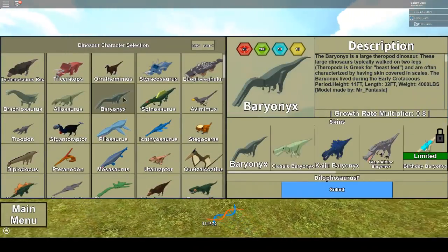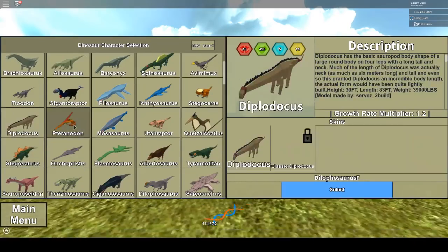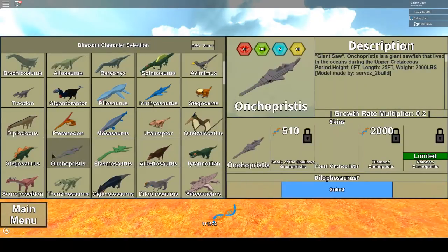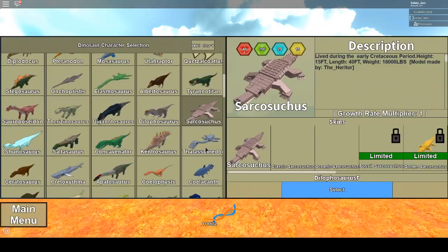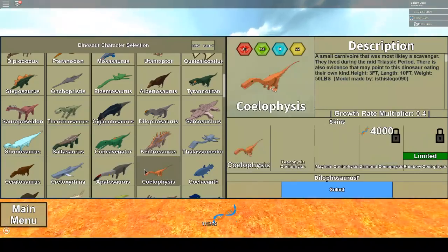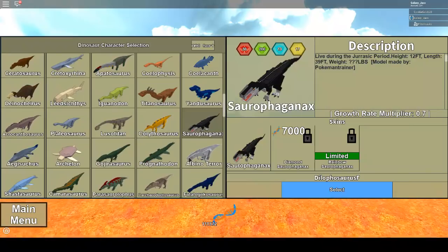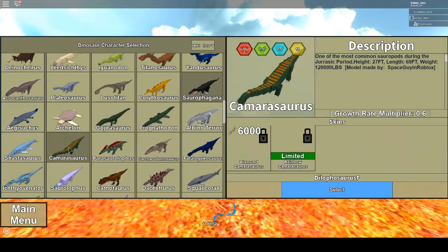Looking through the stat changes, nothing is really special other than the Triceratops and Eo Triceratops nerfs, which are quite bad for them because they won't be able to range. It seems like it won't affect mammoth, which is mostly used for Triceratops, so it doesn't really matter. But Eo Triceratops being nerfed is really controversial because I don't know if it will be able to kill an Apatosaurus anymore, or even a mammoth. Eo Triceratops will probably just be a normal realism dinosaur rather than a war dinosaur.